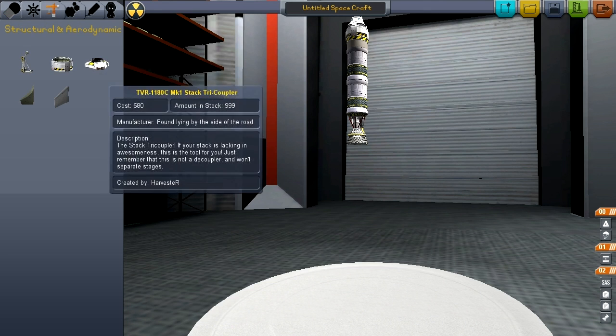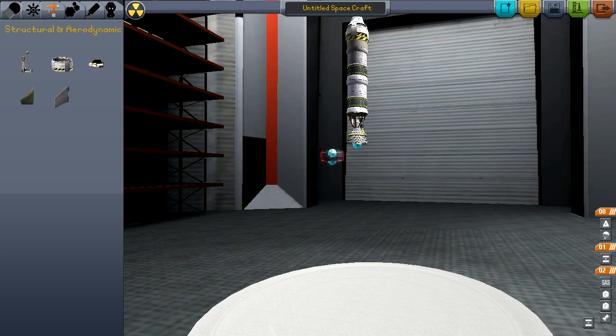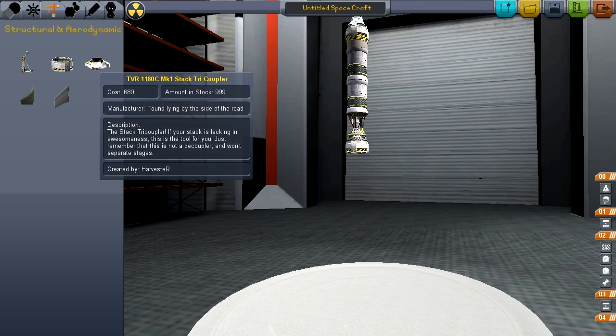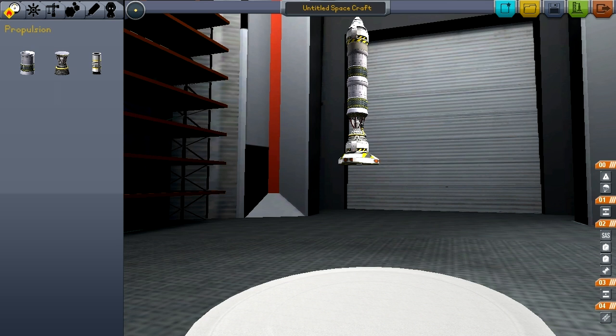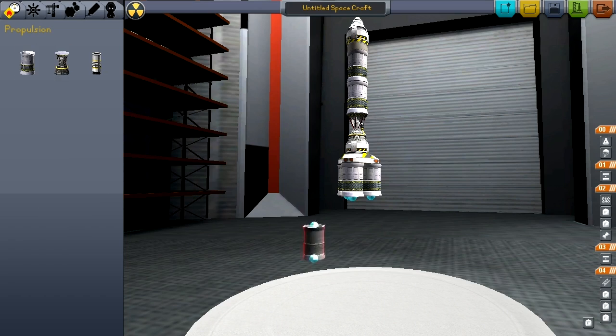We're going to throw another decoupler, a tricoupler, and we're going to turn on symmetry right there. It's really helpful if you guys haven't used it before — I would get familiar with that. So we'll put some more fuel tanks on like a boss.